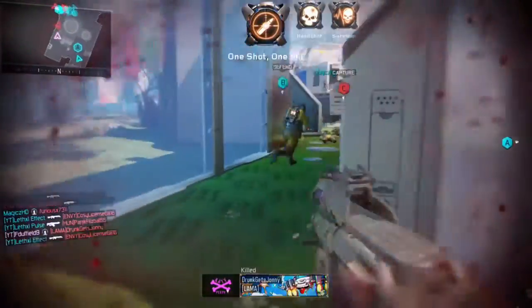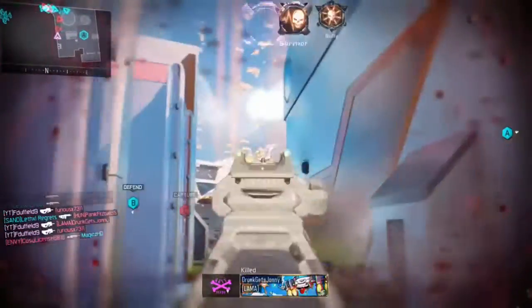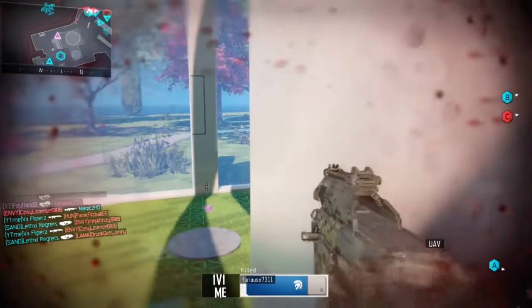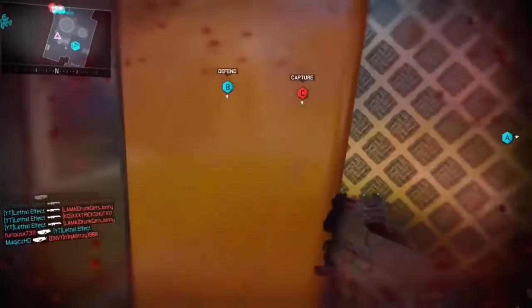This is where things start speeding up a little bit because enemies start spawning a bit more. Sometimes you have to wait, but it's easy nuclears — you can get them day after day if you get a nice easy lobby.